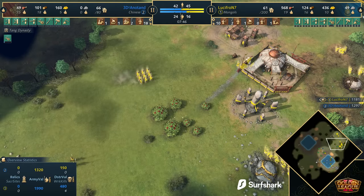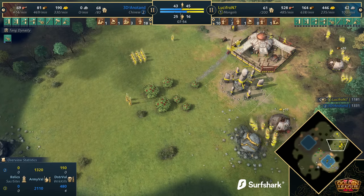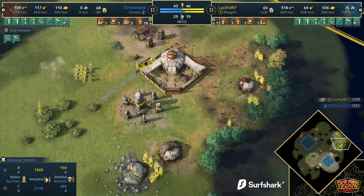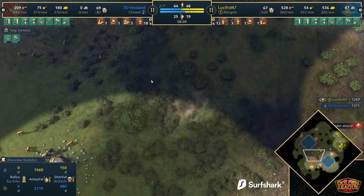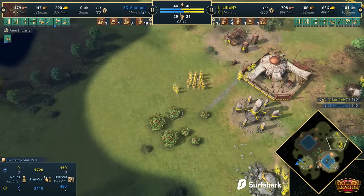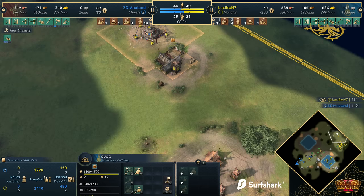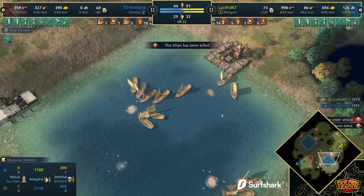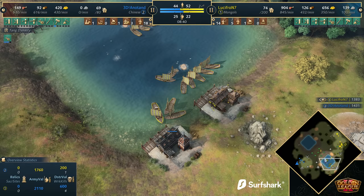Lucifron is thinking about aging up. In this game mode with more vils, we could probably bring the income-per-minute check forward to 8 minutes. Eco upgrades coming through for Anatan — Wheelbarrow, Double Broadaxe. Lucifron is just focusing on getting up to Castle Age. The Khan sneaking down here does see the horseman — he immediately goes into training spears, already up to 4 spears. Khan does go down. I'm sure if this game were being cast live on a certain EGCTV, 'gg' would be typed in the Twitch chat — everyone would be saying the game's over.